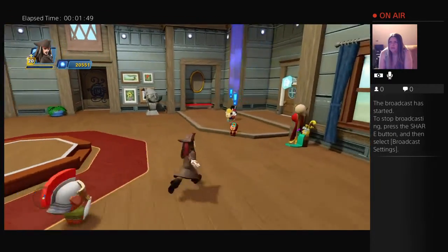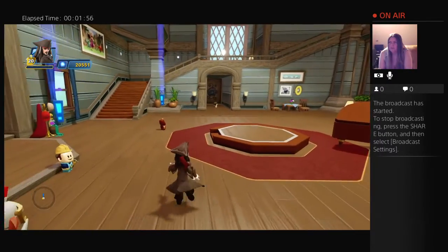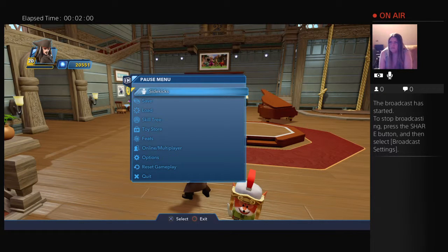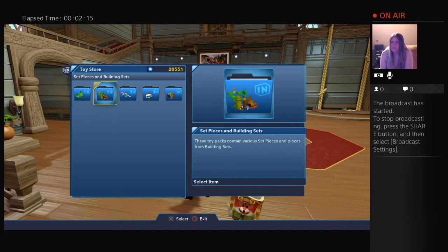As you can see, our house needs improvement — definitely needs improvement. But for now we're going to go buy stuff. You hit the options button, which takes you to the pause menu, and you go down to the toy store, where you have different kinds of things you can get.